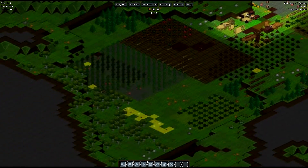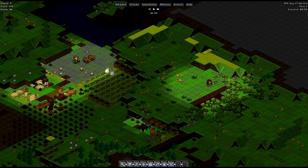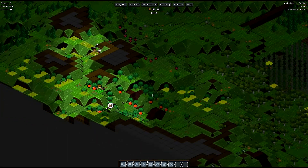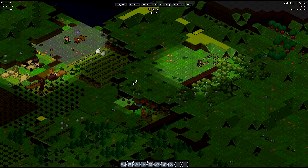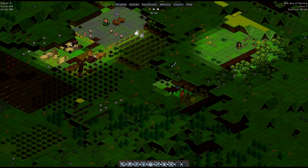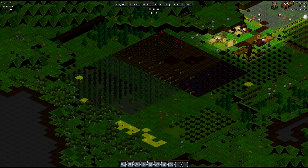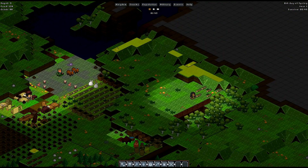Hello everyone, welcome back to Cudgel Deer. We are on the eighth day of spring and we have so much still left to do. Most of our gnomes are passed out from exhaustion right now. A couple of them are out in the fields trying to forage as best they can, but for the most part we're still just working on getting some of the more mundane tasks done. I did set up some mining jobs to be done.